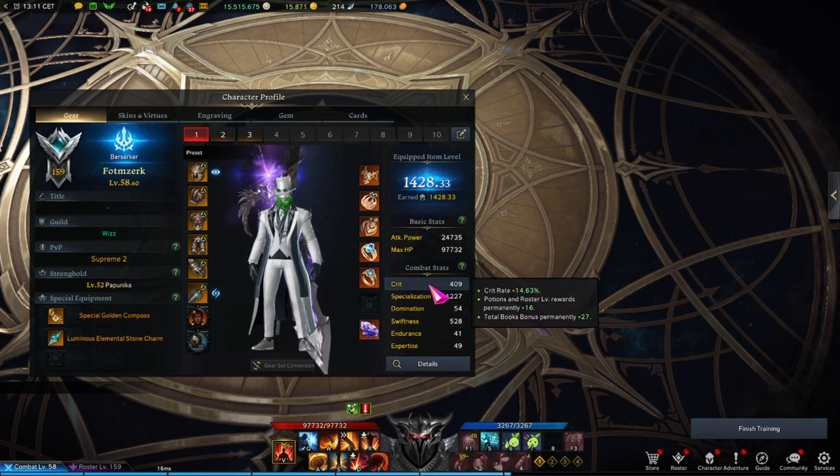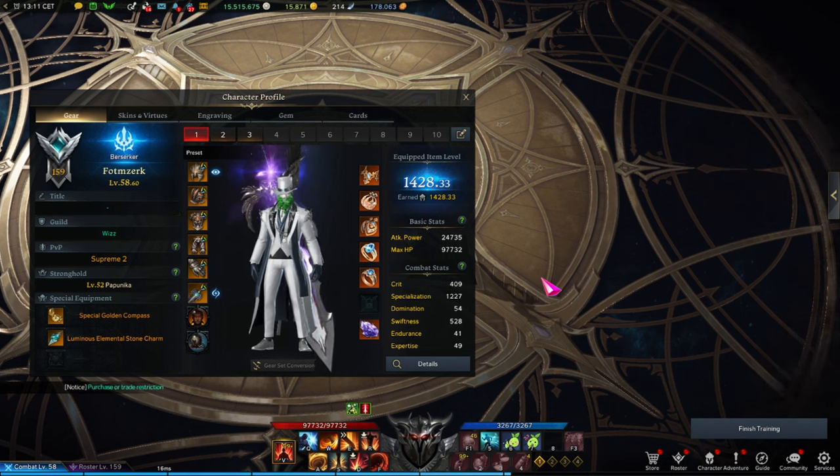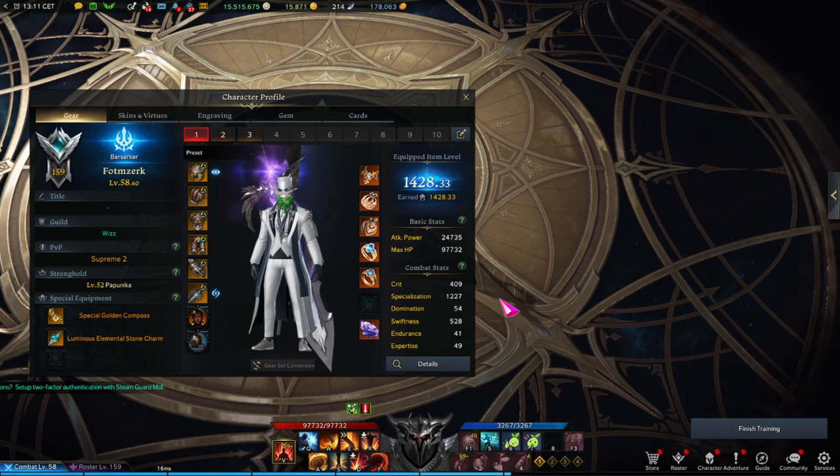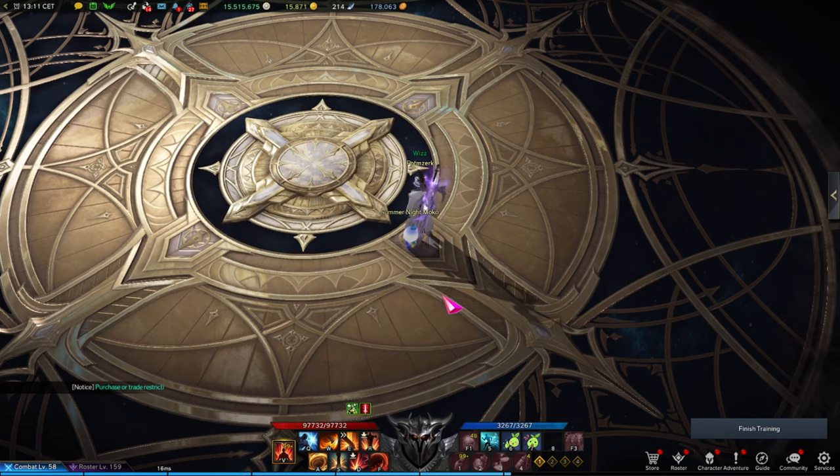I'm running a mixture of swiftness and crit. The reason I don't run full crit is because I get enough crit from other sources. You could go for even more swiftness, or lower swiftness and go for more specialization, or even reduce crit entirely — but I feel this is the best of both worlds, giving a fairly decent combination across the board.